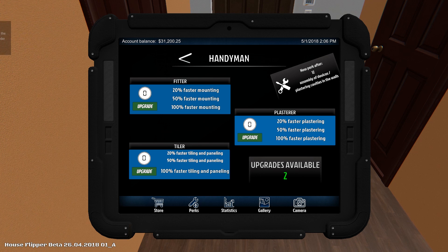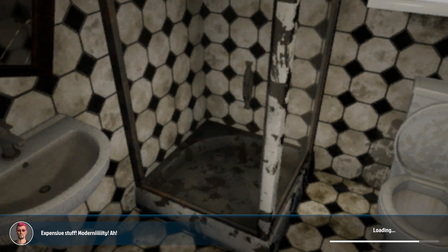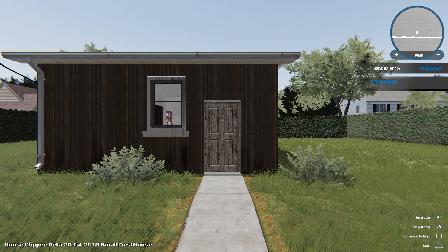Available skill point — faster mounting, faster plastering, or faster tiling and paneling. Faster mounting, definitely. And faster plastering — why not. Let's complete the order — 800 bucks in the pocket! Look at this guy in the bottom left corner: 'expensive stuff, modernity.'